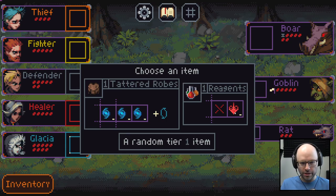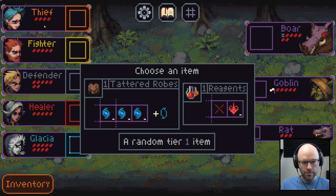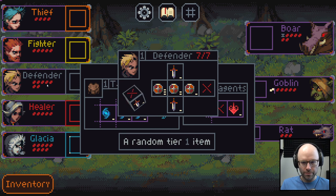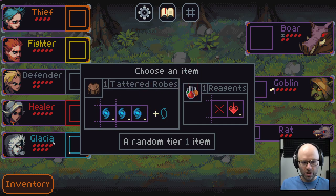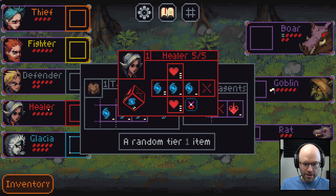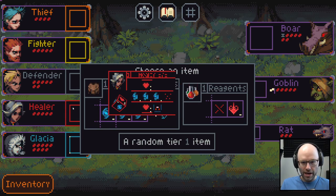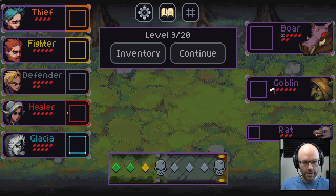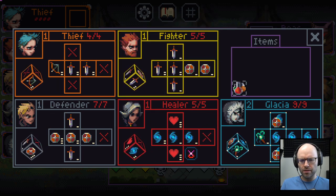This would completely screw up our thief, fighter, and defender, slightly improve our healer, and be worse for Glacia. It would give more consistent mana generation on the healer. We take Reagents and apply them to our healer — though it does take away one space. Still fine.